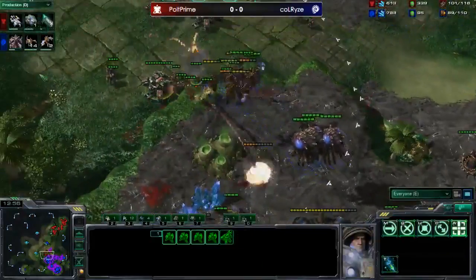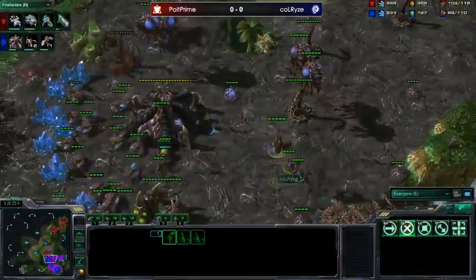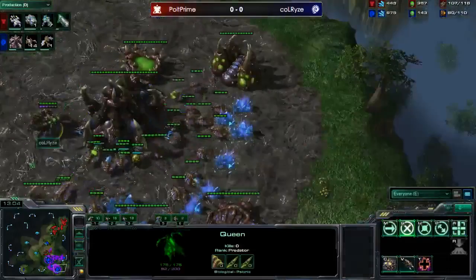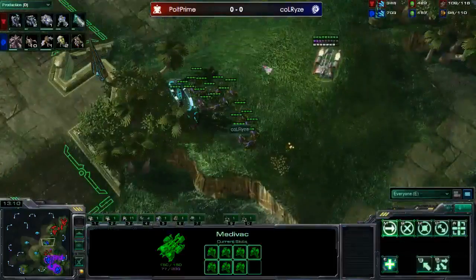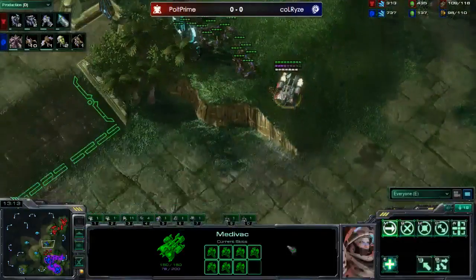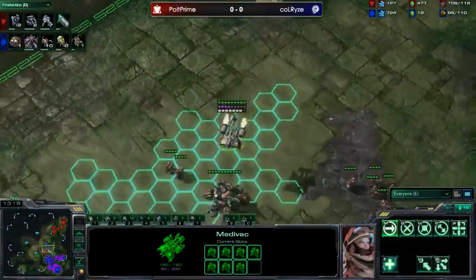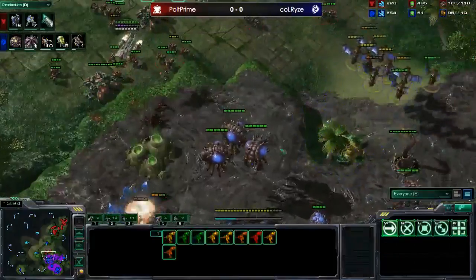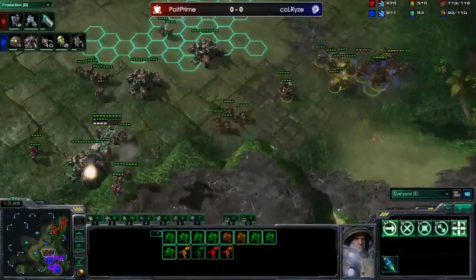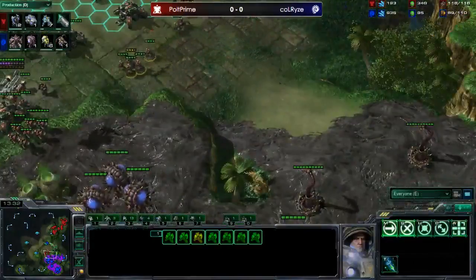He moves the medevac back even though the mutas are there - he's going to lose it, which hurts his vision. But Rise has already lost his gas geysers and a queen, and his production is really falling behind. Polt knows he's cutting off reinforcements so he's medevacing his marines over rather than running them through. So smart - so many players don't think about things like that. The mutas are coming over, a new medevac is down, and this push is so nasty. Polt is just going to sit and keep Rise contained.